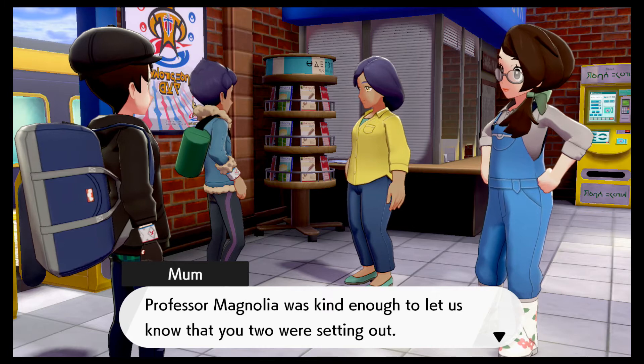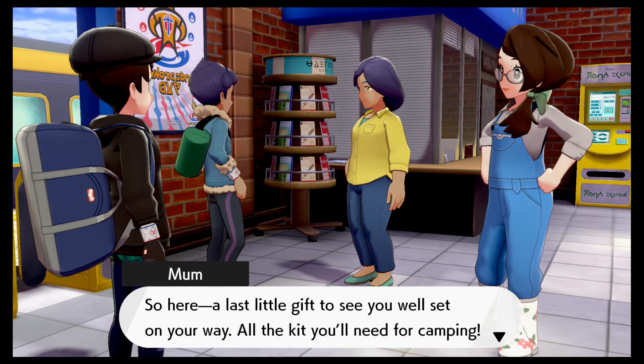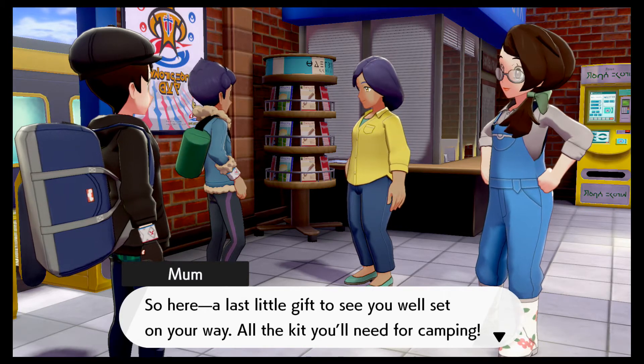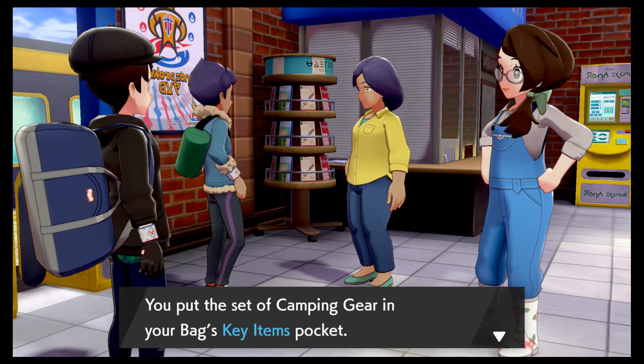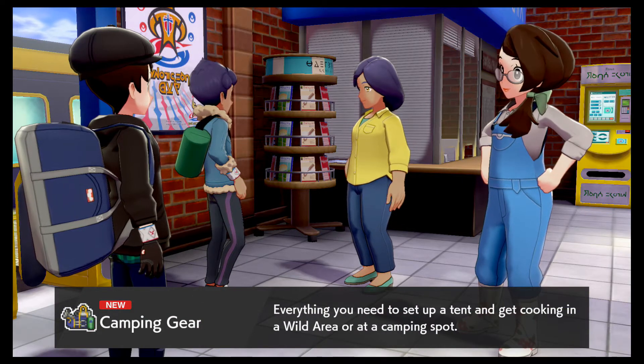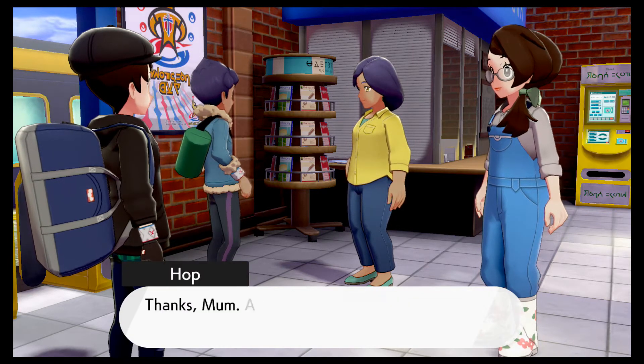I know this day was coming since the moment you chose Scorbunny as your partner, darling. Professor Magnolia was kind enough to let us know you two were setting out, so here's a little last gift to see you off — all the kit you need for camping. Yes, I can't wait to try this! Camping gear — everything you need to set up a tent and get cooking in the wild.